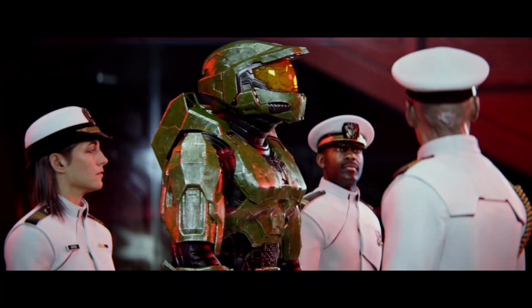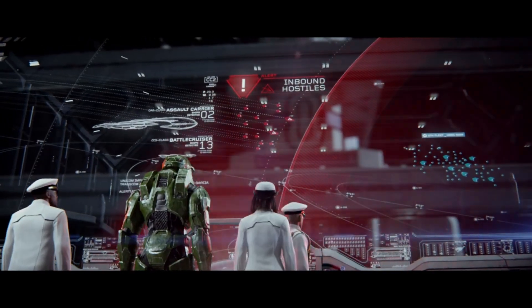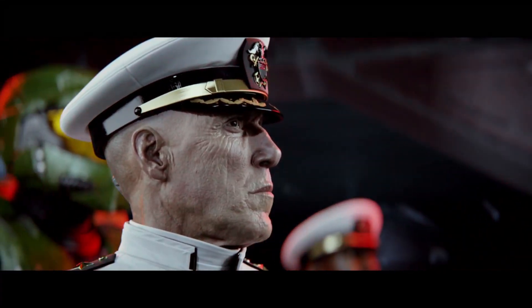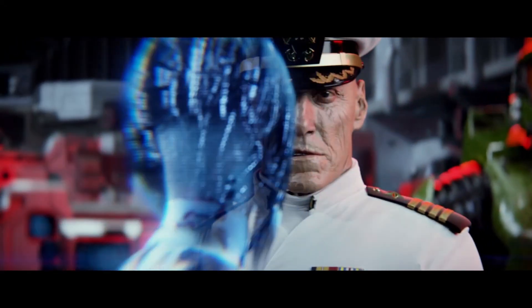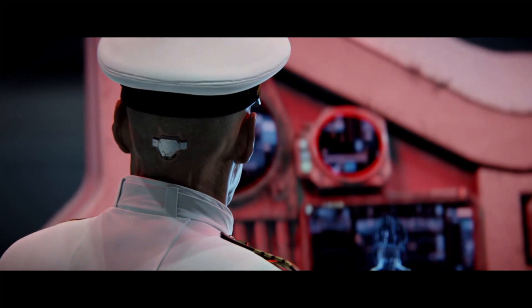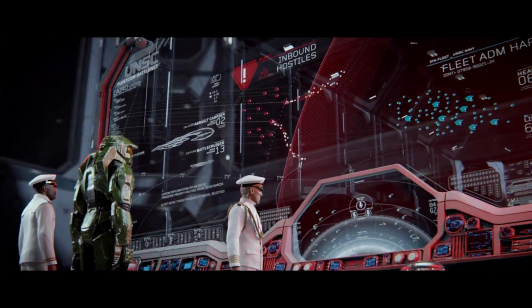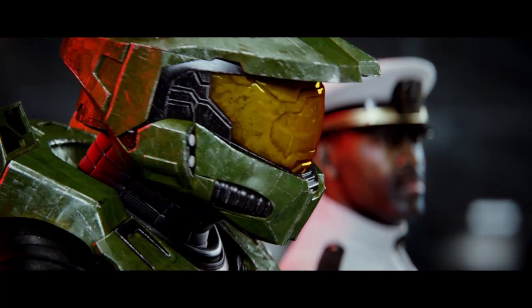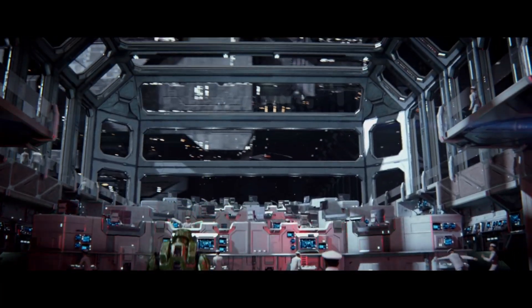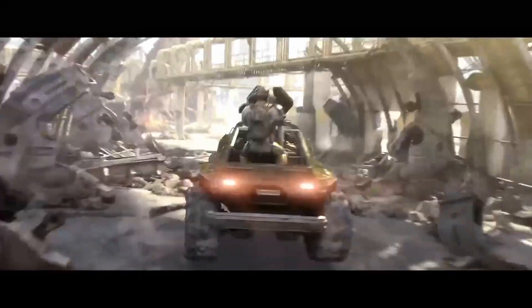It's also worth noting that the UNSC has mines in their arsenal — mining a solar system can help funnel the Covenant into kill zones. You want to put the enemy where you want them, not let them dictate the battlefield. We saw humanity fail at this in Halo 2 — the Covenant jumped just outside the range of Earth's MAC guns, knowing they wouldn't be affected, and sent small ships to destroy them. But if you mined that dead space outside your MAC gun range, you'd force the Covenant to choose: jump into the mines and potentially lose ships, or jump straight into the kill zone where MAC guns and naval ships press the advantage. Layers — MAC guns close in, missiles mid-to-long range, dynamic naval forces, and denial tools like mines — combine into a network that truly serves as planetary defense.